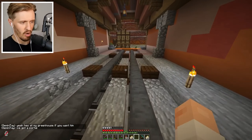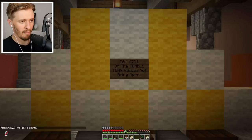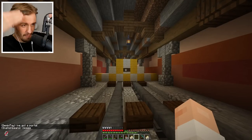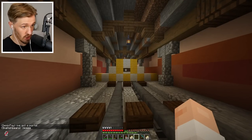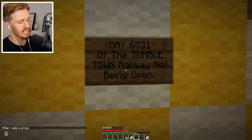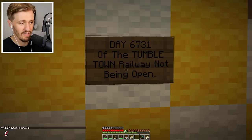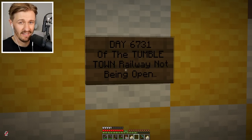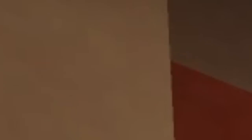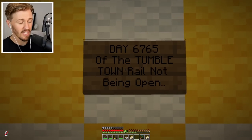You know when I said my rail wasn't going to be open for a little while? I decided to make a little stop in the track, so there's a little bit of a barrier so people know it's not ready yet. There's a little sign on it that says 'Day 6731 of the Tumble Town Railway not being open.' That's server days. And I will be updating it every single day. What is the server day now? 6765. It's been 20 more days already. Updated the sign.